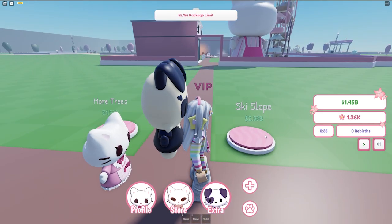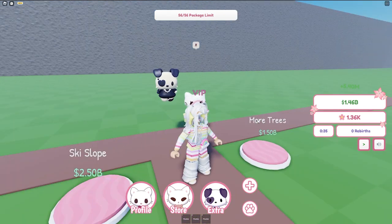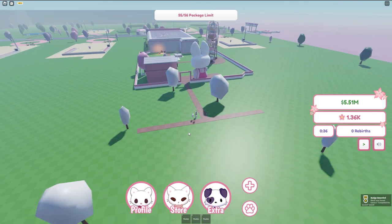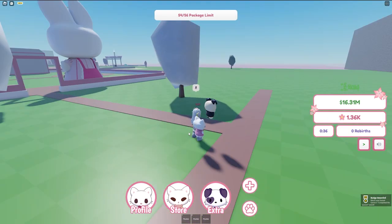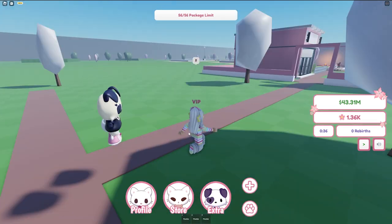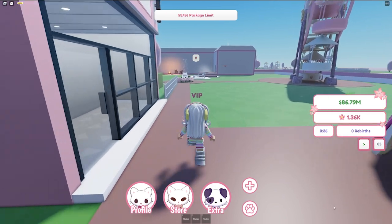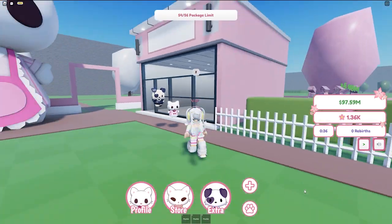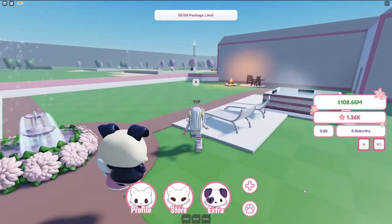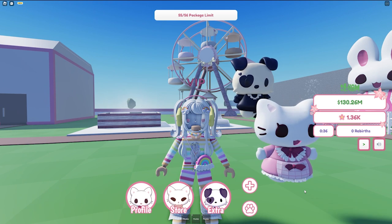We are so close - I just need a few more sales and we can get the more trees, then we're gonna try and get ski slope which is gonna take a little bit of AFK farming but that really doesn't take that long. We can buy it - we got lots of trees! We completed the tycoon! Well, we didn't get the ski slope yet, but it did give us a badge. We completed the whole entire tycoon!